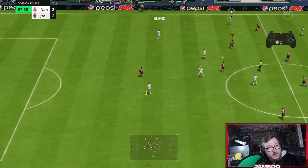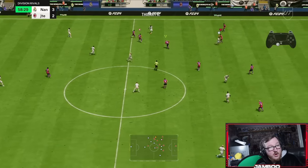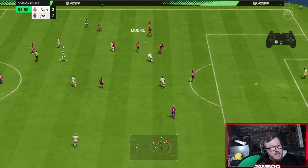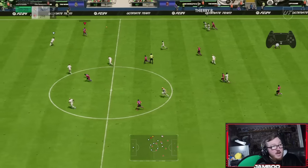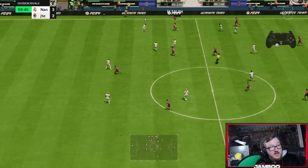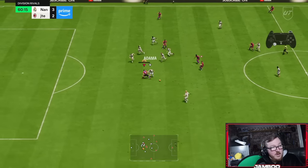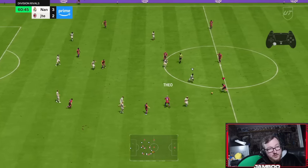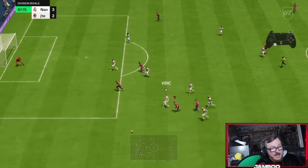Our opponent has won the ball back, player-locking down the line. We've got to watch the run in behind — we win it back with Modric, trigger Salah to run down the line, fake the pass inside and then play it to him. Little driven pass, another driven pass — I went for the L1 sprint boost but he tackled me before I could get it off, which is super sad.